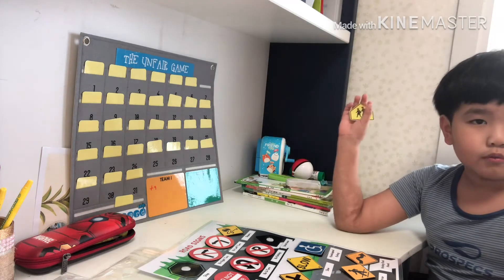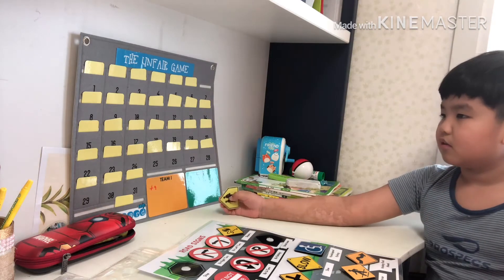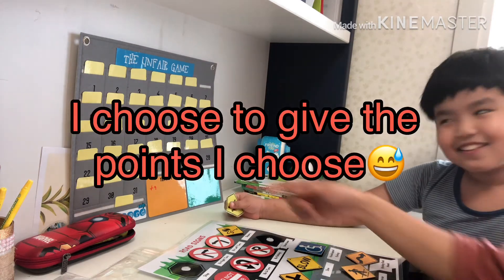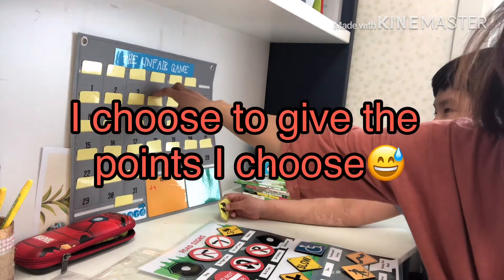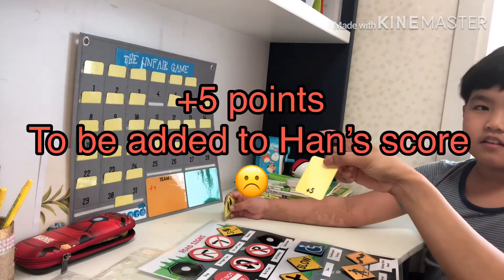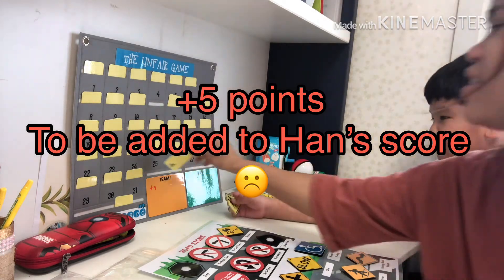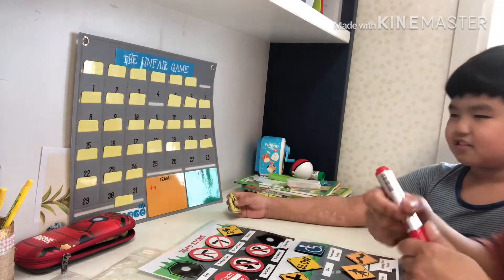I think I want number eleven, and I'm going to give it away. Oh no — I just gave you plus five points! Okay, I'm going to give it to you.